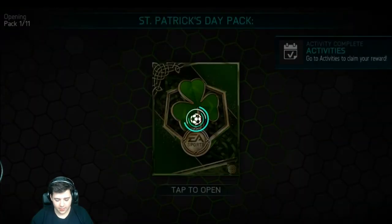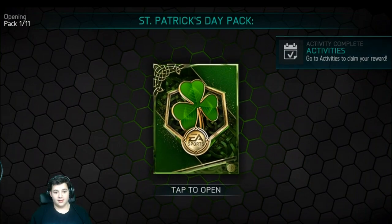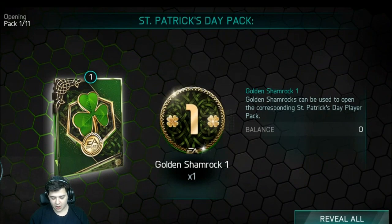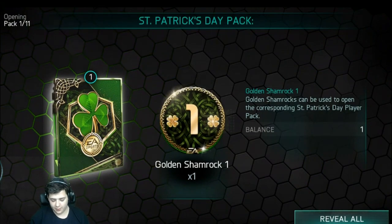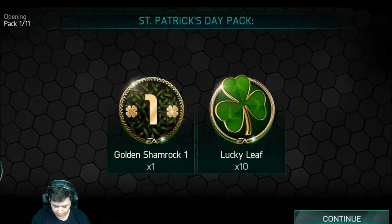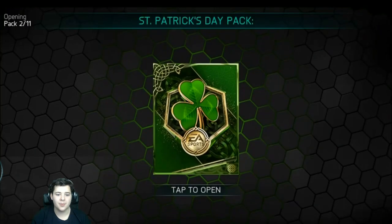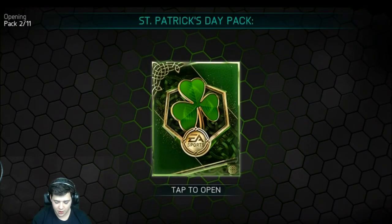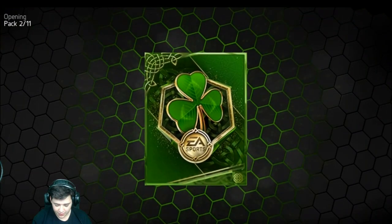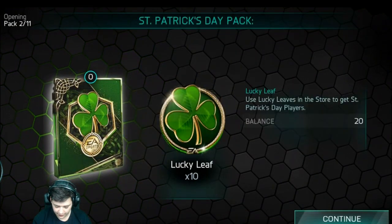Hit something good, please. I've got 11 of these packs. Who are we going to get? In these I do get a chance of players, but I doubt it. So Lucky Leaves, Golden Shamrock - that's what they're called. Just like the Team Shamrock. That's number seven and then ten Lucky Leaves there again.